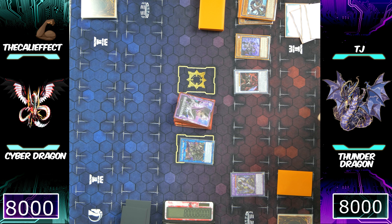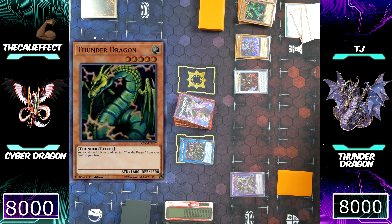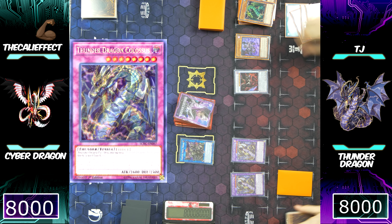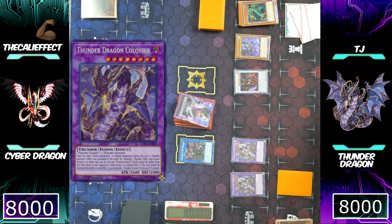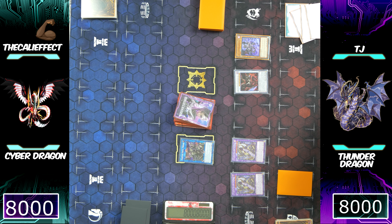He's going to use Saryuja's effect to special summon a Thunder Dragon and tribute it off for another copy of Thunder Dragon Colossus. Now he can banish three monsters from his graveyard to special summon Chaos Dragon Levineer — we already know he has it because he banished it for Eclipse Wyvern and then got it to his hand through Eclipse Wyvern. Banishing three Dark Monsters right now would be optimal because I would start with 5 cards in my hand against a board like this, which is pretty crazy.